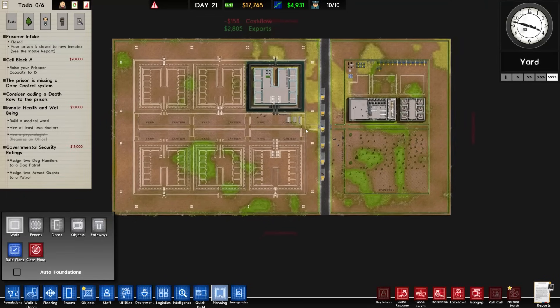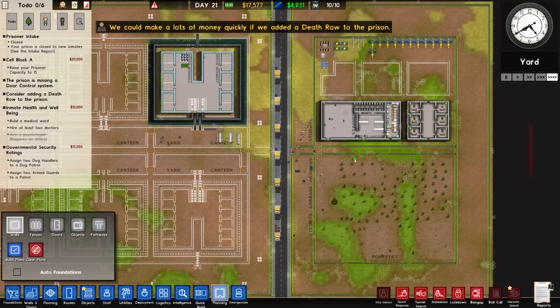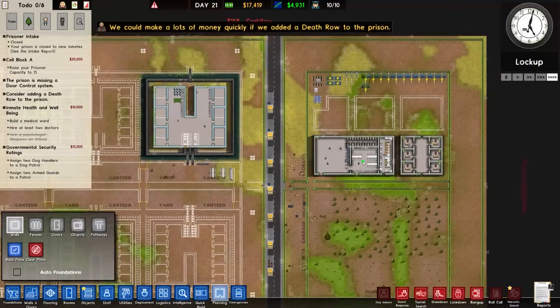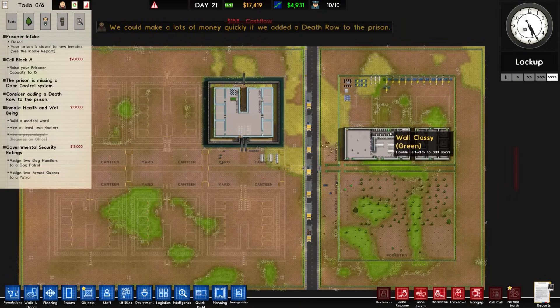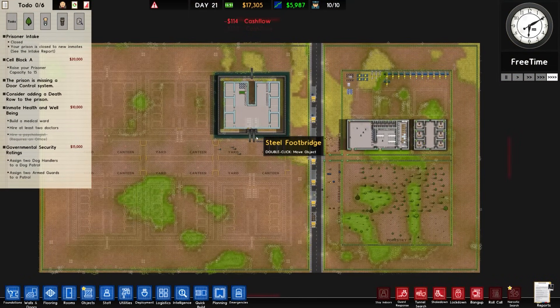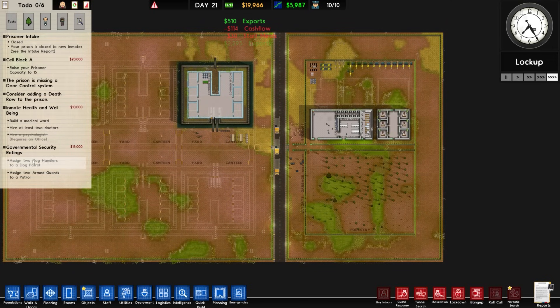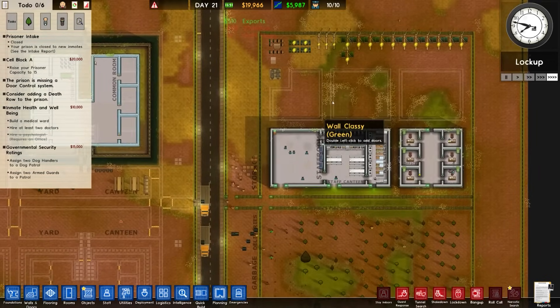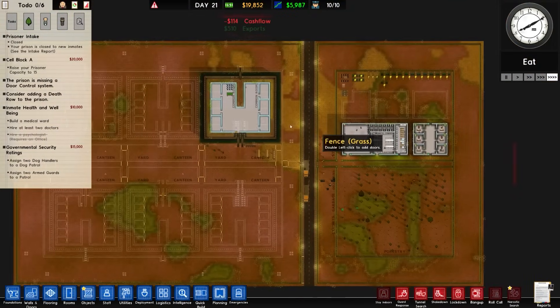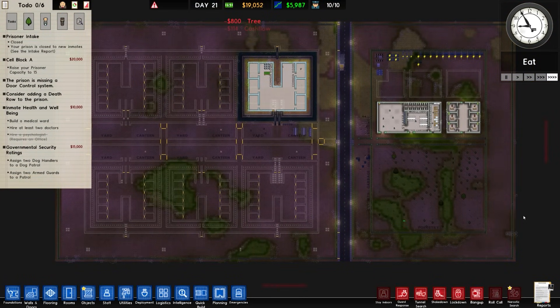We're going to leave it there for now. That's been a bit of Prison Architect — we are definitely moving towards a more sustainable facility at this stage. We're sort of just playing the energy export and forestry game rather than Prison Architect, but that's the line we've drawn for ourselves. Next episode I want to do inmate health and well-being, governmental security ratings, think about the other rooms on the right, and maybe even get some cells in. As always, hope you enjoyed the episode — comments in the comments, thanks very much for watching, take care.